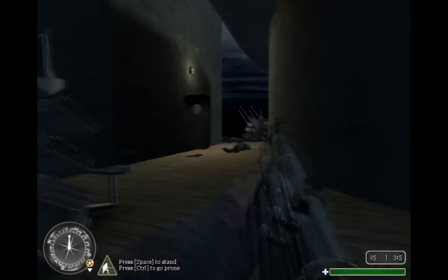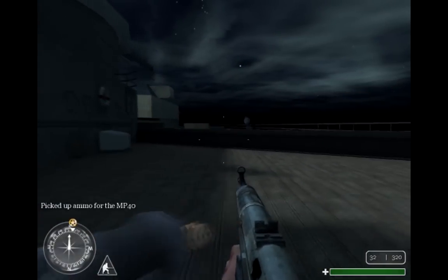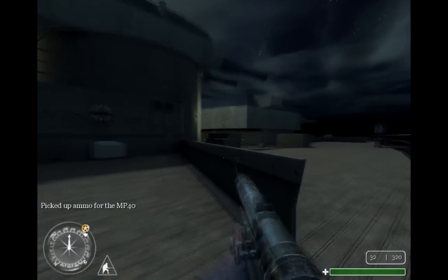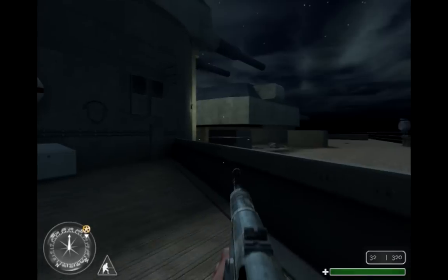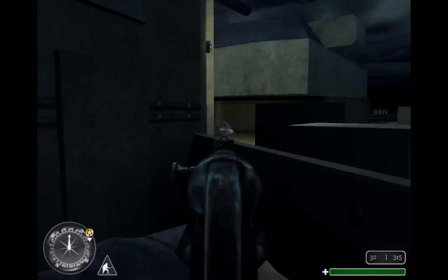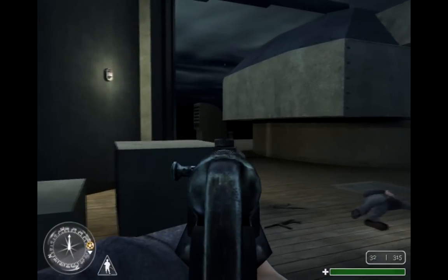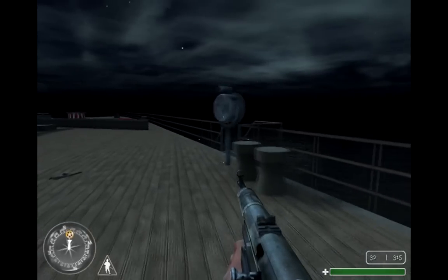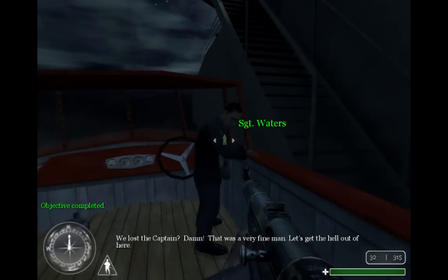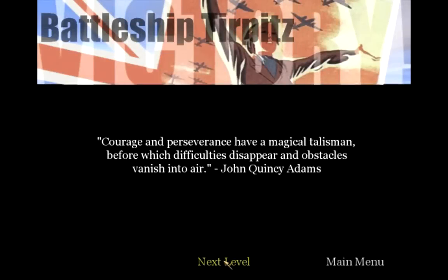I saw a guy going up the stairs here — he came out, and I believe that's the last enemy on this mission. Actually there's one more enemy, and down he goes. So that was the ship mission — I got through using only the checkpoints on Veteran. Hopefully that gave some useful tips for anyone who's having a lot of trouble with this level. It took me a little while. Either the very first part or the very last part are the hardest; the middle part isn't too bad once you know where everyone spawns. That's it for this video, and I'll see you next time.